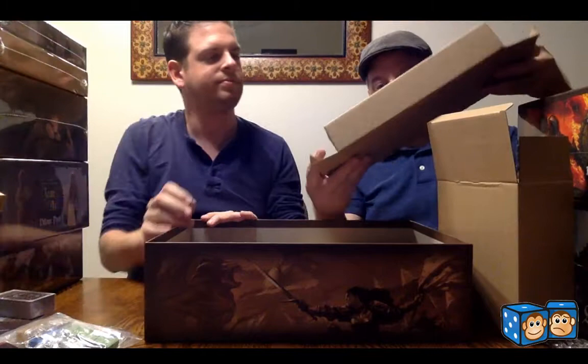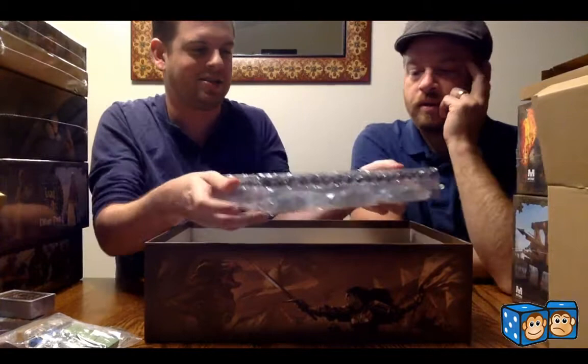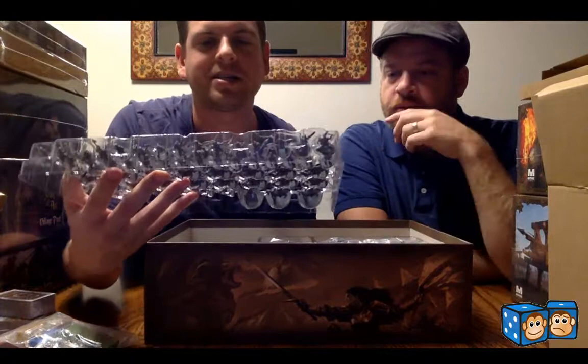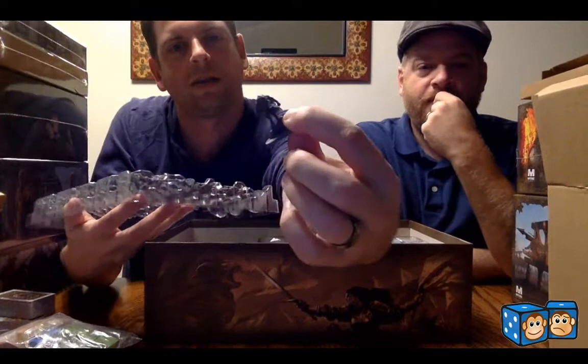You forget how tiny they are — you know they're 15mm but then you forget. It's a double tray — tons of knights and men-at-arms and the beast of Gévaudan, the werewolf. And then you have characters on horseback.